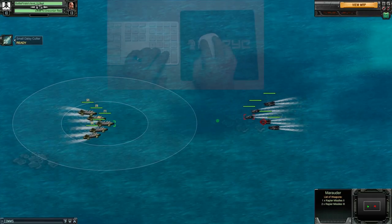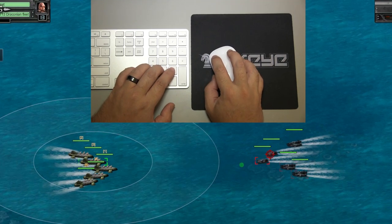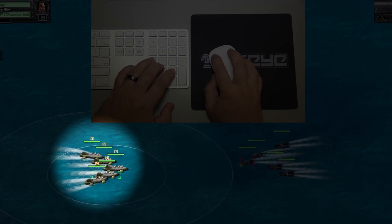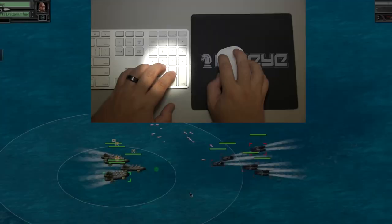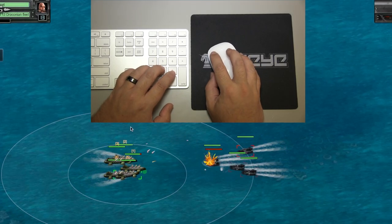Another method is to use the number keys to select your ships. You'll notice that each of your ships has a number tied to it. By striking that number key on your keyboard, you will select that ship, then you can use your mouse to click and give it an order.